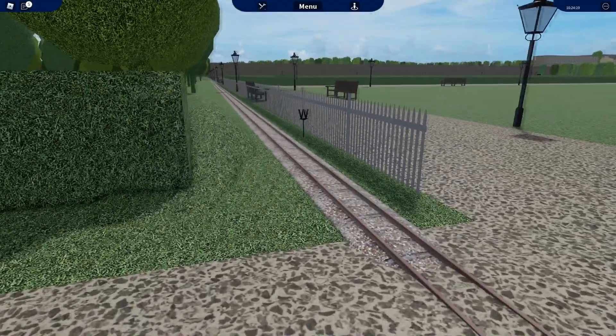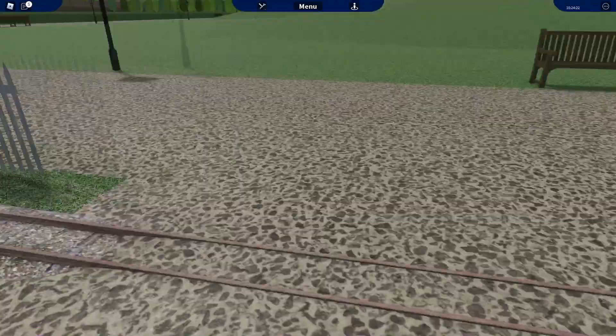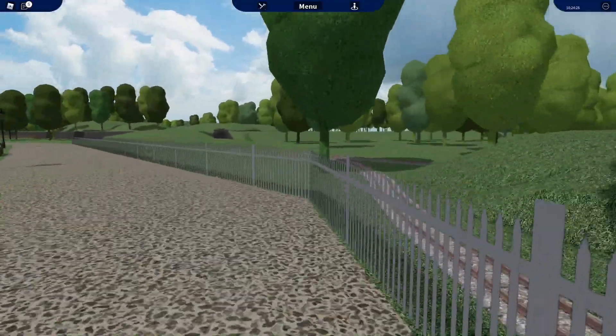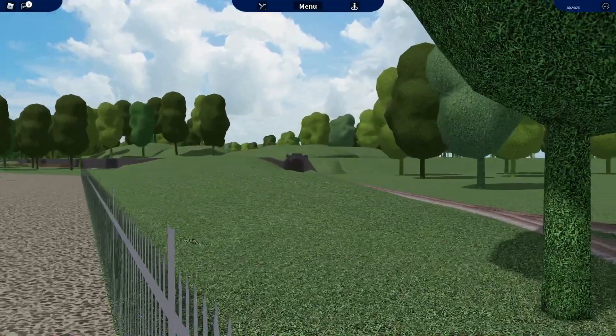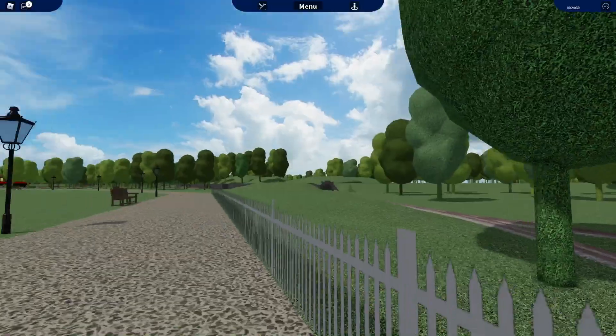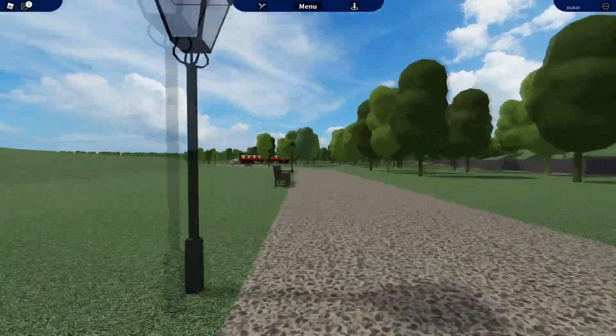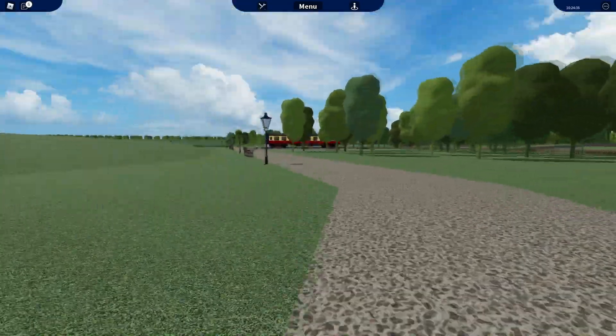The first thing you're gonna notice in Mulberry Gardens is a very little rail passing through all the garden. This rail is not the only one you are going to see — there's more than you think. Also there are two stations for this system, but we are going to see them later in this video.